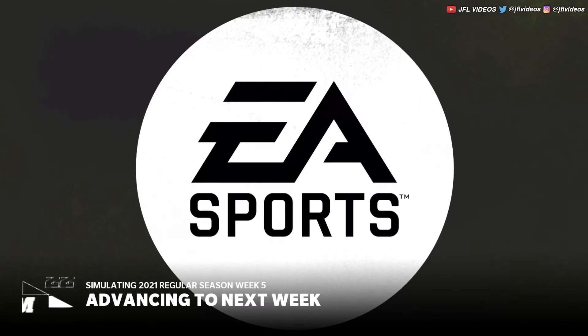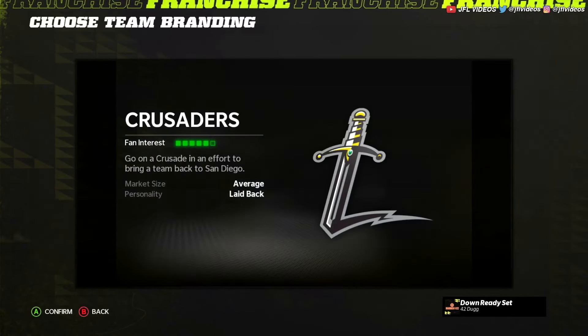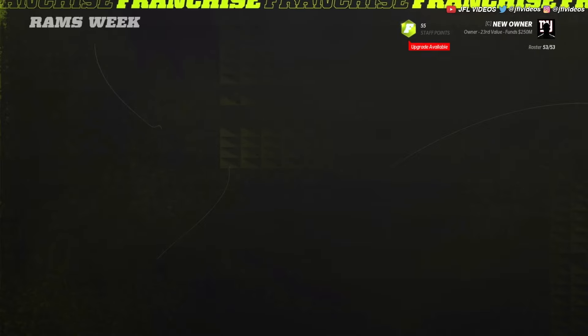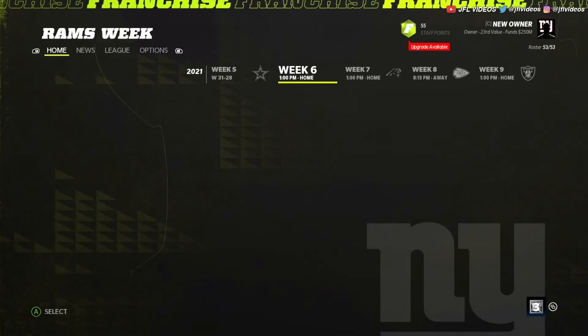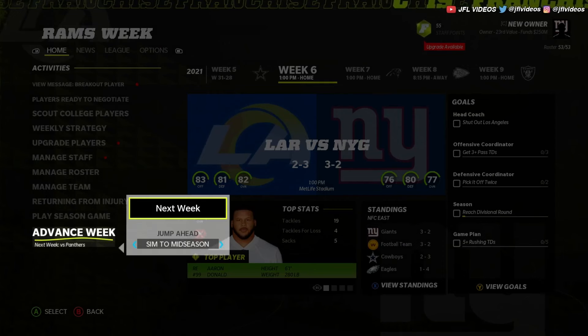The next step is 'Choose Name.' You can't make whatever name you want, but you do get to choose from available names. Then you have to sim or play another week to get to the next step.